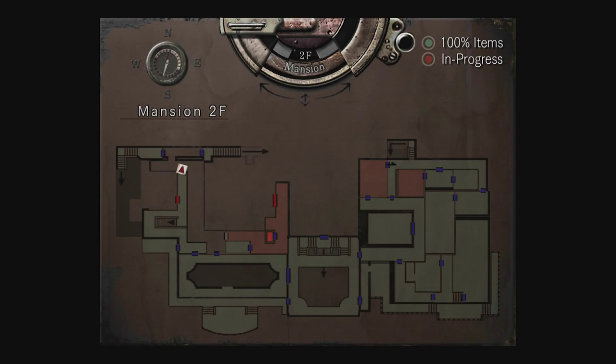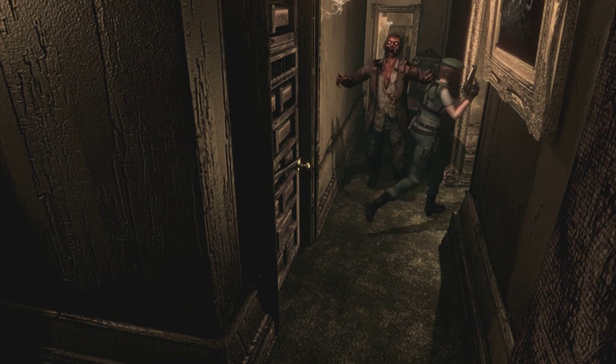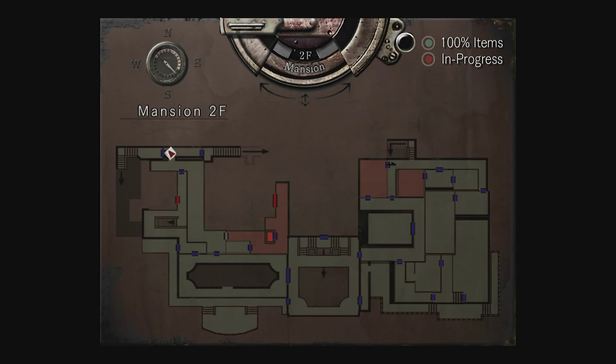Okay, we've got a crazy zombie there coming towards us. I think we need to go towards him actually — just going to run towards him, hopefully run past him. Let's just give this a go. Okay, that actually worked! That's good, that's really good.